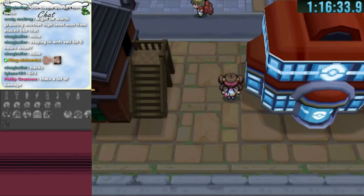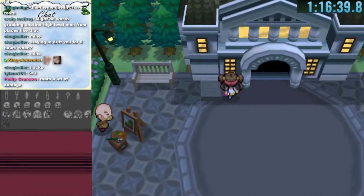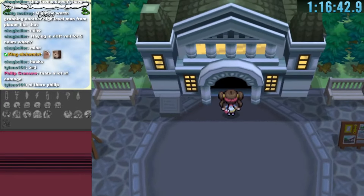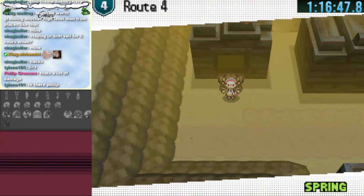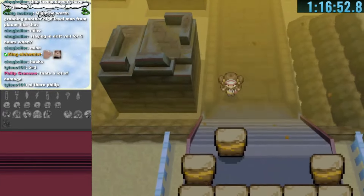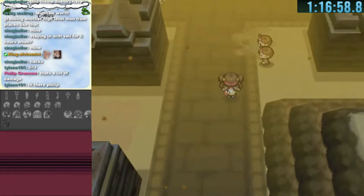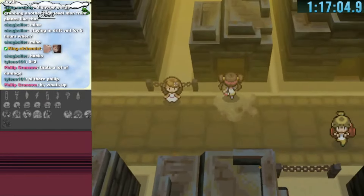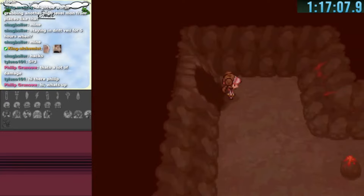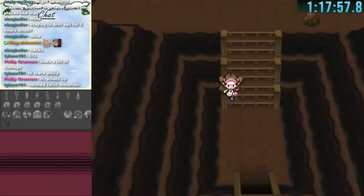Back in Nacrene City we go into the museum again. We can't get past the Crustle blocking the way because Colress is on the other side. We try another warp which gives a path to Reversal Mountain, but it's a one-way leading to another one-way in Twist Mountain, which eventually leads us to Humilau City — a great warp to have.